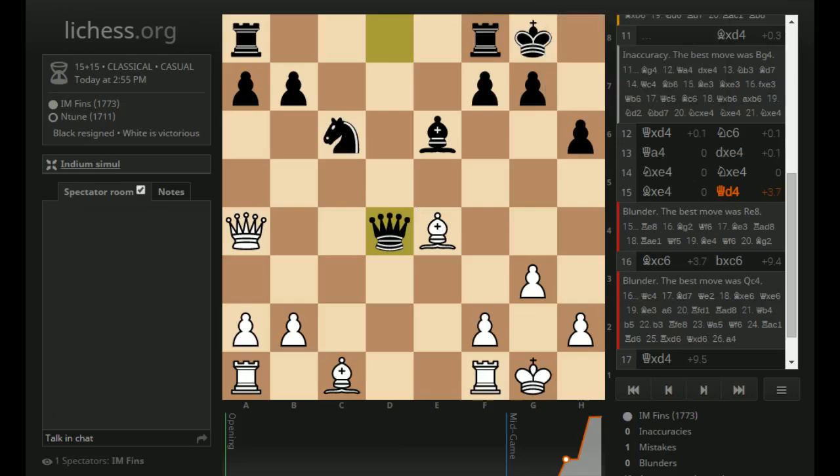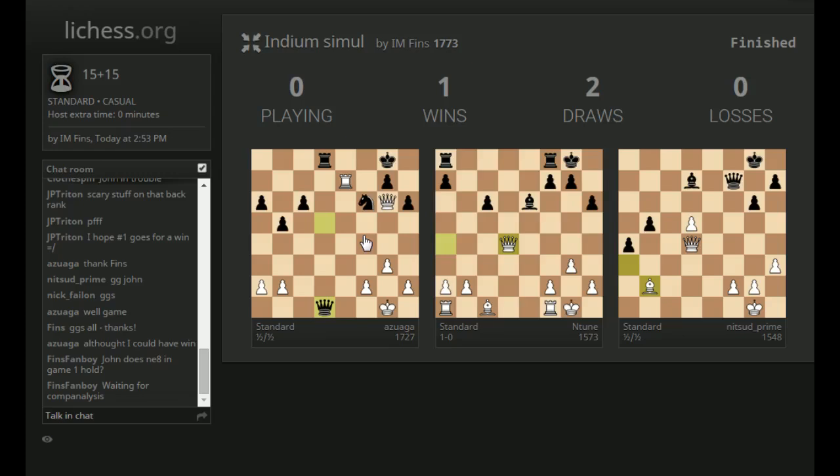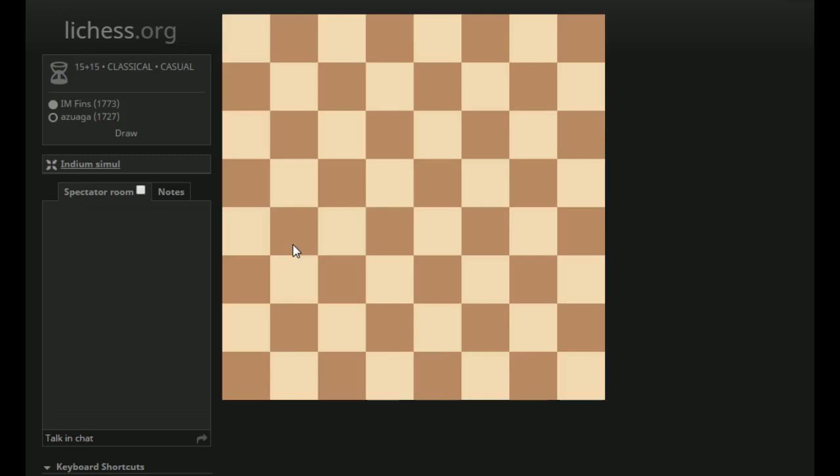If he had played some normal move, the position might be about equal. I do have the Bishop pair, but hard to see how it's going to be too devastating. You can see the computer eval is close to equal, and then suddenly he plays Queen D4, and all of a sudden White's advantage goes through the roof. So that was one game, and that was really nice to get out of the way. Playing three games in time pressure like that at the end would have been really tough. So that was the Entune game.